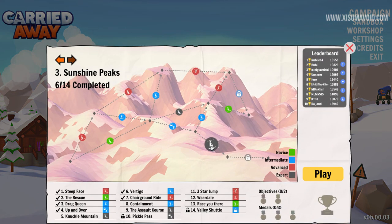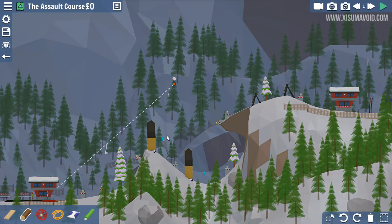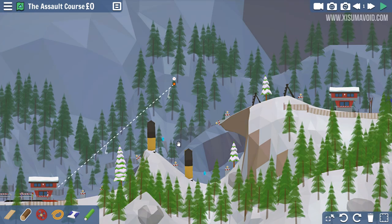We're going to start off by playing the Assault Course level. It should unlock the Pickle Pass, and then we'll find out if there's another set of levels behind it. So we're starting with a couple of hard levels, which means probably a lot of editing because there'll be tons of trial and error.